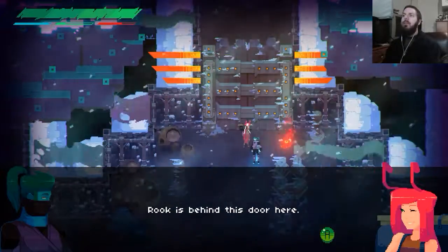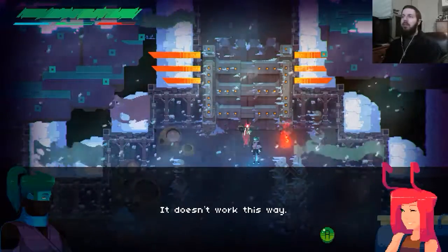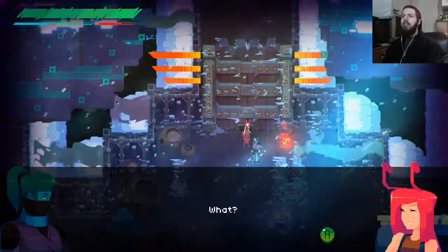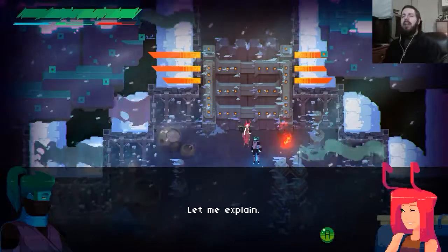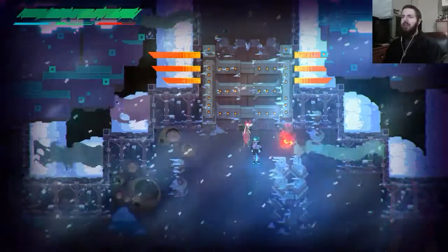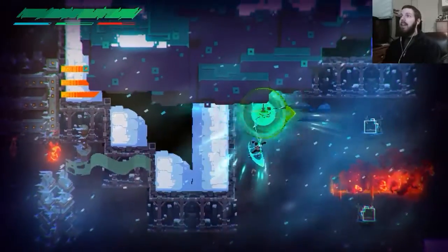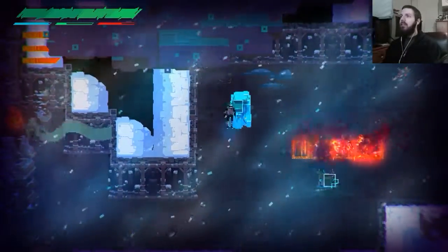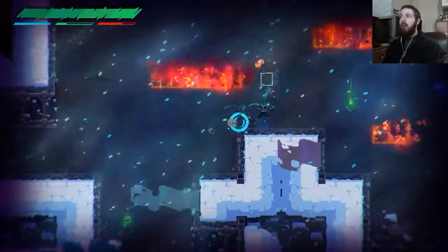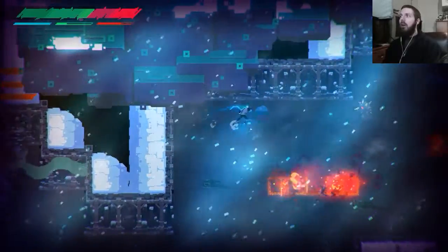Hey — hey yourself. Rook is behind this door. I'm assuming that's the second boss. I know the way in. Well, let's go. It doesn't work this way — I know it's there but I need to make it work. Bring me a wick, some cardboard, and nitroglycerin. Wile E. Coyote, relax. I'm gonna head over this way instead. I missed again — I'm not great at this game, but I was good enough to beat that first boss.